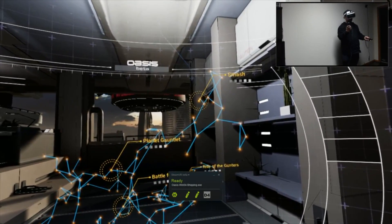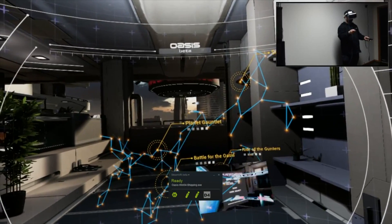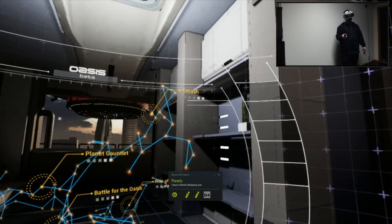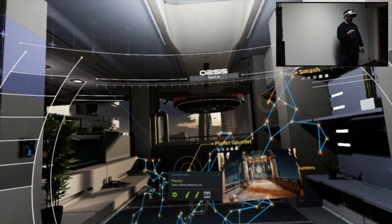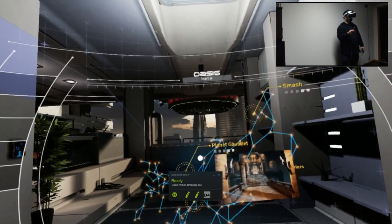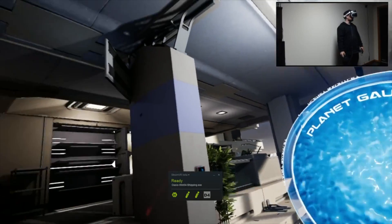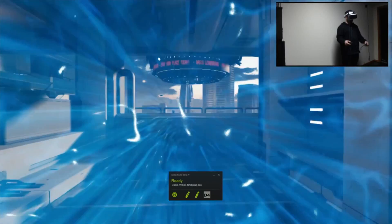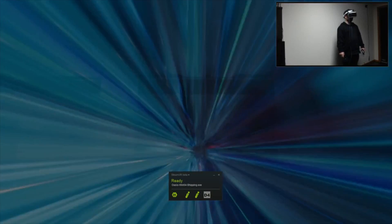Right now they have Rise of the Gunters, Smash, Battle for Oasis, and Planet Gauntlet. I'm going to show you Planet Gauntlet today. When I click that, a portal opens and I can teleport to the portal and go into Gauntlet. So as you can see, this game can be many games — and because it's free, what more can you ask for?